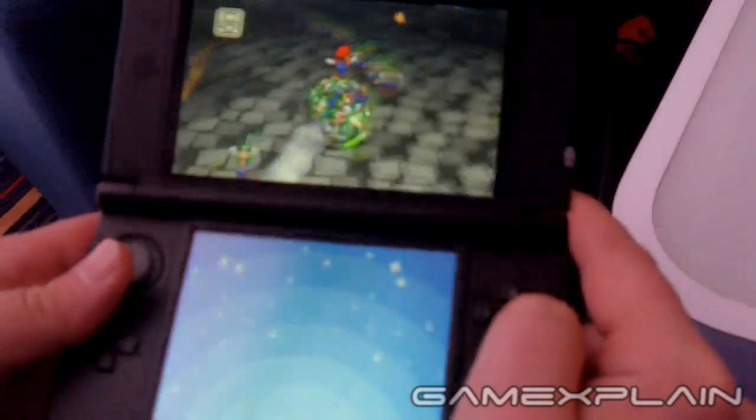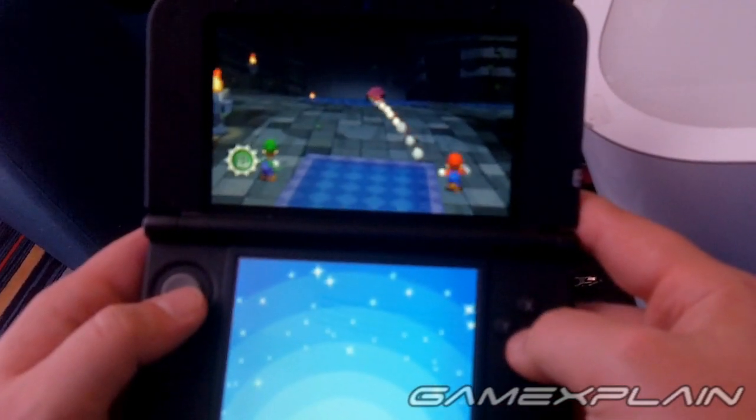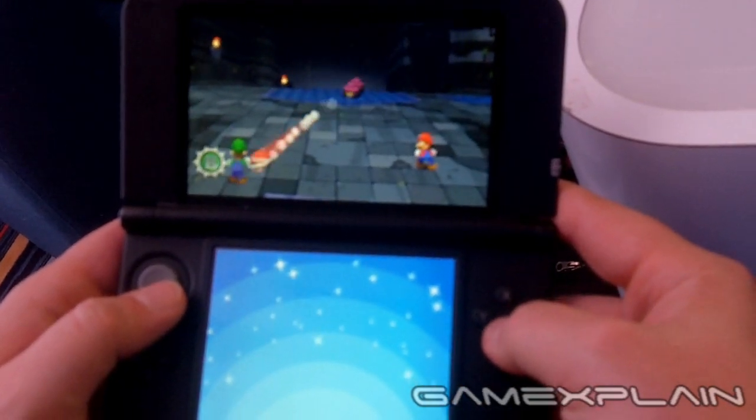That attack, like many of the special moves, was clearly designed with the 3D screen in mind. Take the 3D shell attack, for example, where you have to time your kicks as the shell bounces between the two brothers, which is actually easier to time thanks to the sense of depth.